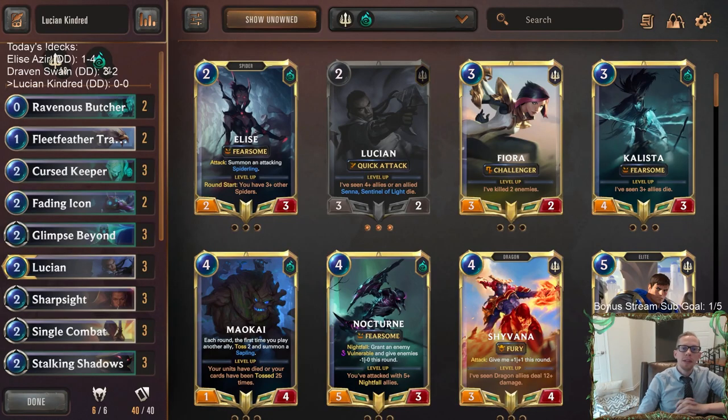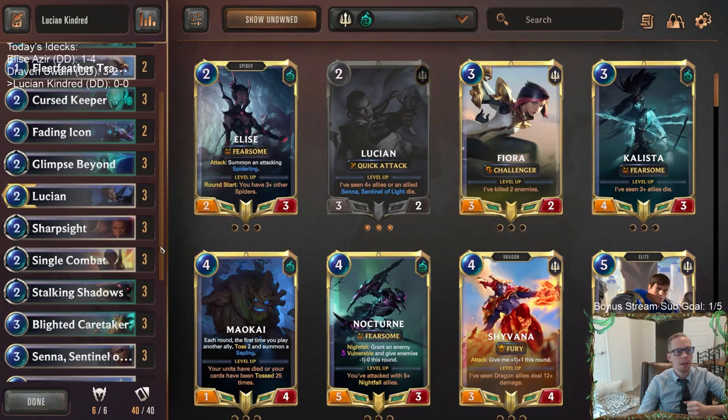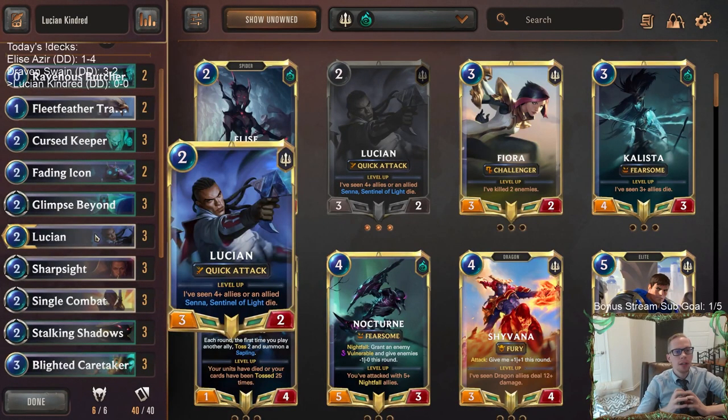Welcome everybody in Twitch chat and on YouTube for some Lucian Kindred. This is a very unique looking donation deck — it's basically an aggressive deck with Demacia and Shadow Isles, featuring cards like Curse Keeper and Blighted Caretaker. The deck is built around both of our champions.